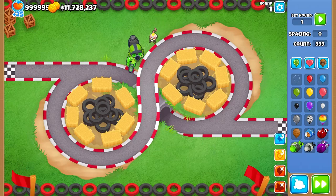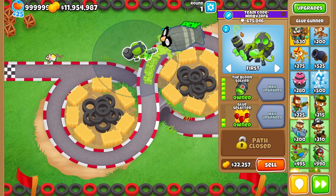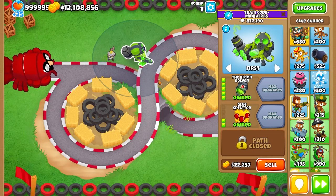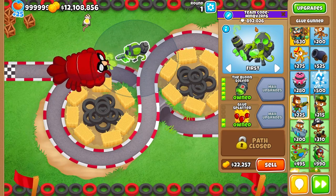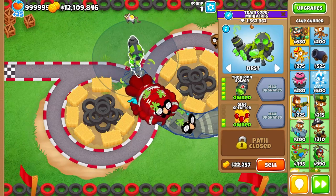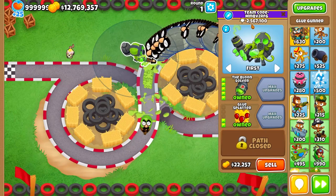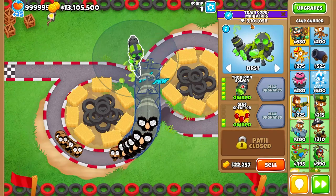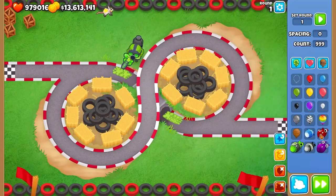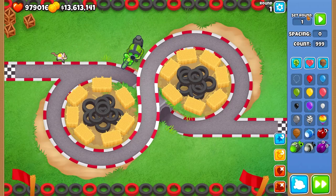Now things start to get challenging — how about MOAB damage? Is it extremely effective against a group of 999 MOABs? Look at the damage counter — it just increases rapidly. It obliterates everything. How about BFBs? Look at the pop counter — once it pops the first one, you'll notice it goes up by a lot. It's lagging quite a bit but it's dealing a massive amount of damage. No wonder people constantly use the Bloonsolver in races — it really is this strong. Obviously it won't survive against a huge flood of BFBs, but we did see it work against fortified BFBs.